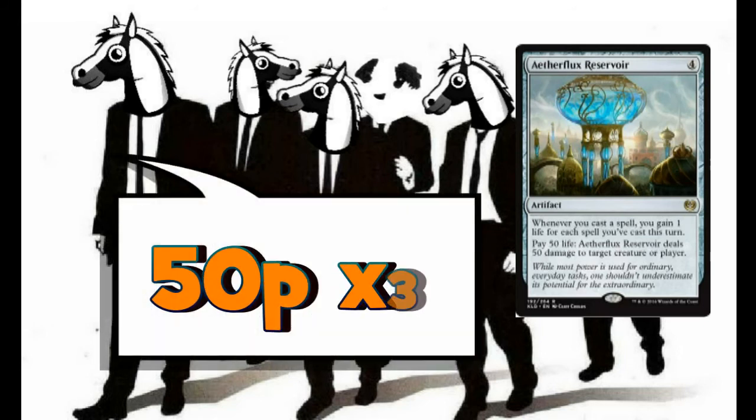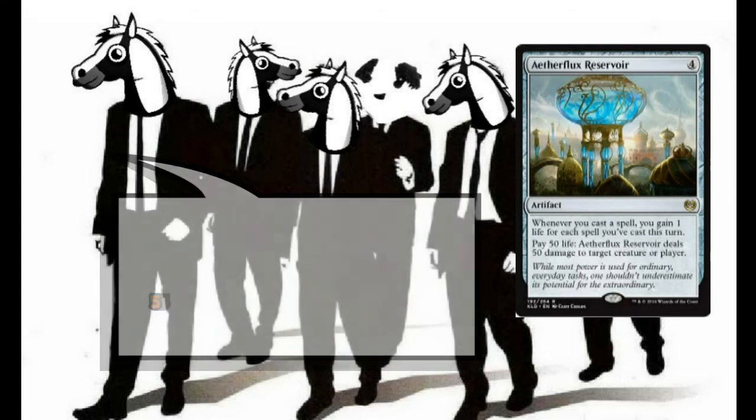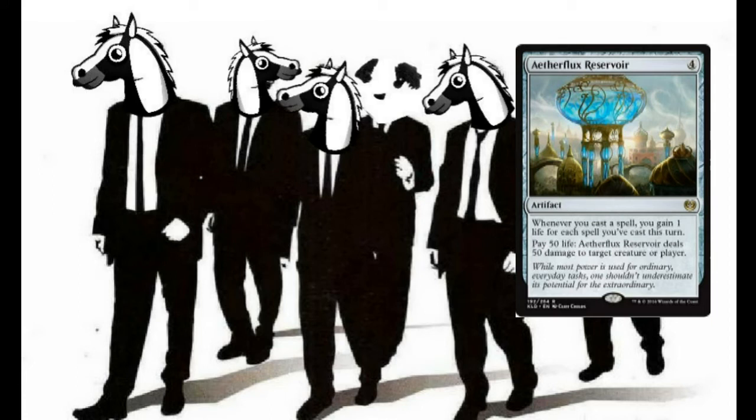For our non-creature spells, we're starting with 3 copies of Aetherflux Reservoir — an artifact for four colorless mana. Whenever you cast a spell, you gain 1 life for each spell you've cast this turn. So the first spell gains 1 life, the second gains 2, and so on — the life stacks up. If you pay 50 life, Aetherflux Reservoir deals 50 damage to any target creature or player. With all our life gain, if we hit 50 we can just go straight to the face — it's not combat damage, so no fog effects will stop it.